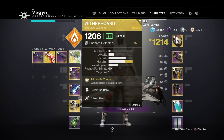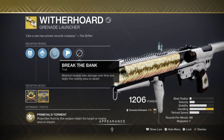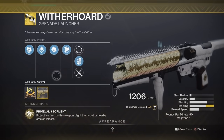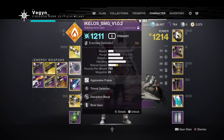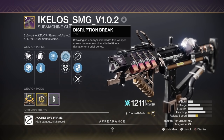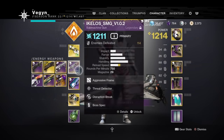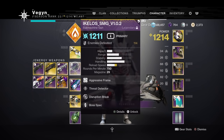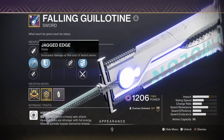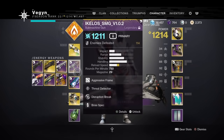Moving on to the weapons: we're going to need Witherhoard, which will be great for sticking enemies, keeping them low, and taking out a large variety of enemies in an area. The Catalyst is recommended — it helps you be more efficient in taking out champions. Next, we have Akeelous SMG. You'd want Threat Detector and Disruption Break, because when you break barrier shields on champions, they are more susceptible to kinetic damage, which makes Witherhoard stronger. I'd also recommend putting a Boss Spec on that. Moving on, we have Falling Guillotine with a Boss Spec — that's going to be used for taking out Servitors and other yellow bar enemies pretty quickly.